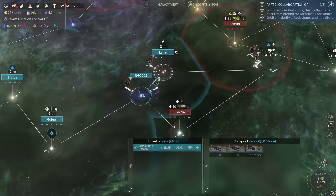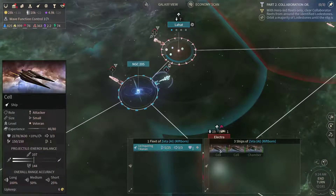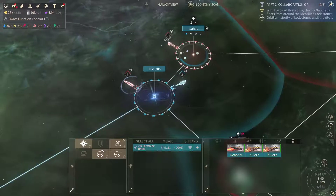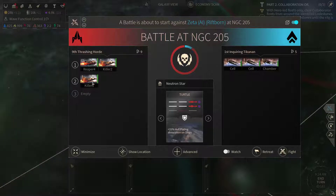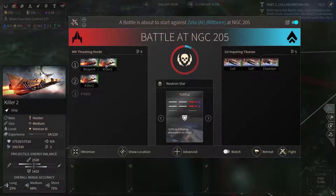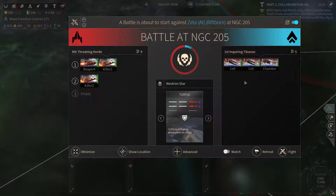Now here we've got the fleet — a couple of cells, one chamber. Let's remove them; they don't stand much of a chance. We got a couple of killers and one reaper so we can use the gold turtle here.